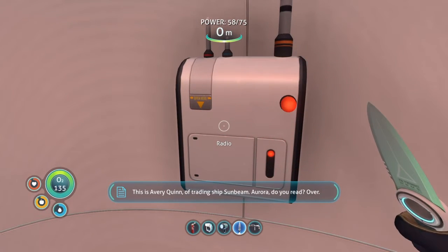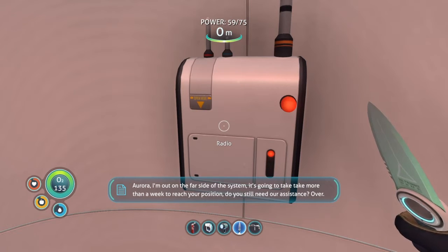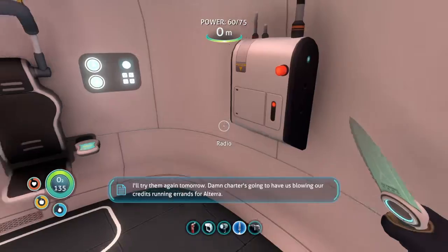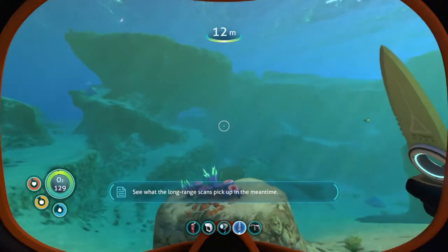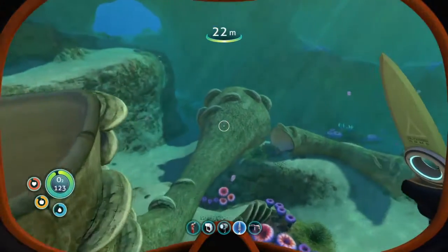Let's check out what the radio needs to say. 'I'm out on the far side of the system, it's going to take more than a week to reach your position. Do you still need our assistance? Over. I'll try them again tomorrow. Damn, charters gonna have us blowing our credits running errands for Altera.' That's crazy — so those people out there are kind of offering to send help.